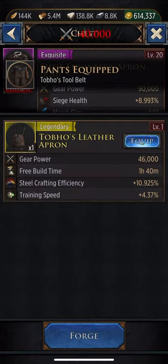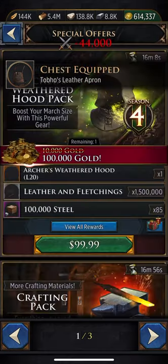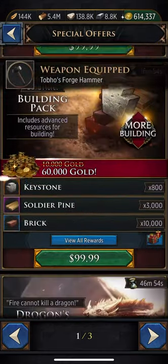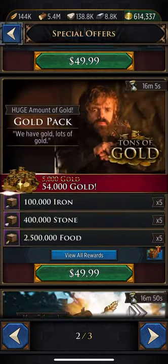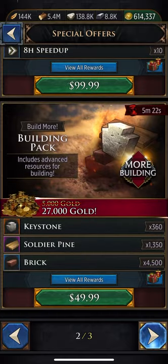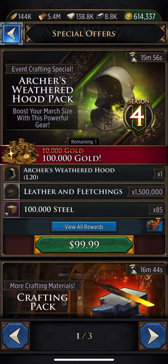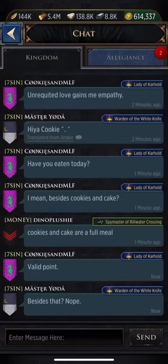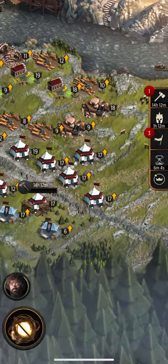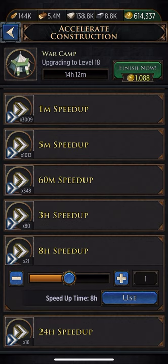Let's get these upgrades in there. Like I said, I bought a couple packs — I bought this pack for $100. Oh, I can't find the other pack. It's fine, I can't find the other pack. I'm gonna just go on doing my upgrades.